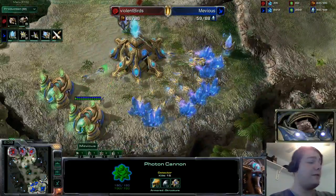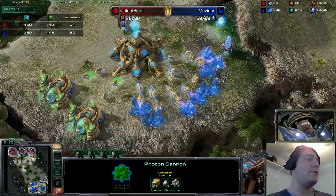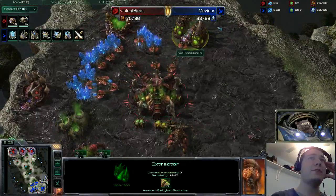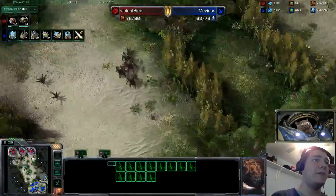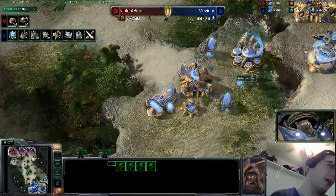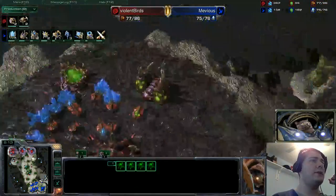With 15 kills, that photon cannon definitely did a lot of fighting today. Muvius's economy is looking top drawer — 50 workers — and he's mining off of four geysers. Violent Birds, however, is still just on one geyser, very much strapped for gas. He'll be relying heavily on zerglings to do damage, but what he really wants is roaches to burst up the ramp, or a baneling nest to bust down that front door.